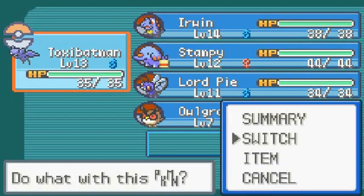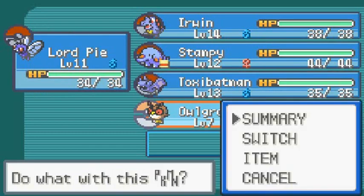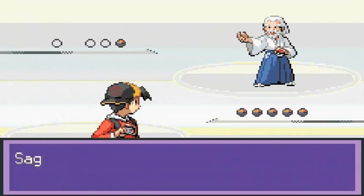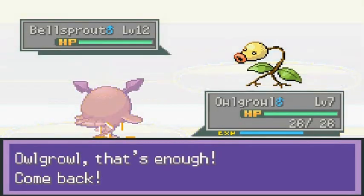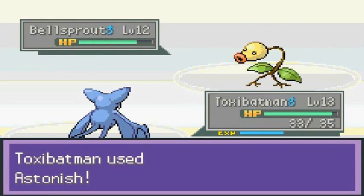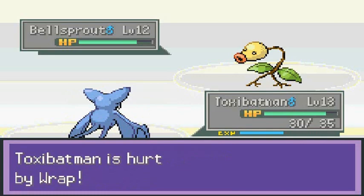Let's switch our Pokemon — let's use Owlgrowl and see what happens when it grows one more level. The elders mention lights in the pitch of darkness — probably talking about Flash. Hashiko comes out with a level 12 Bellsprout. Owlgrowl doesn't do anything useful — Vine Whip doesn't even affect it. It's invincible but we get wrapped.